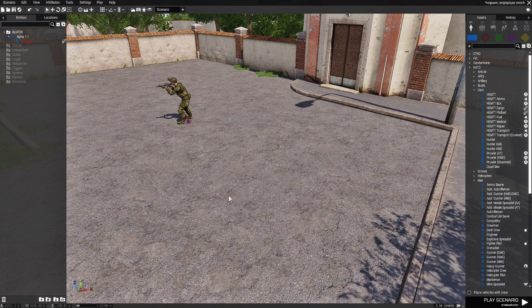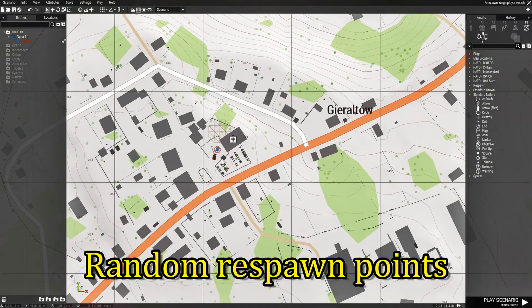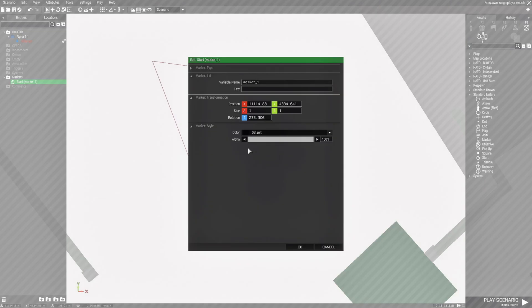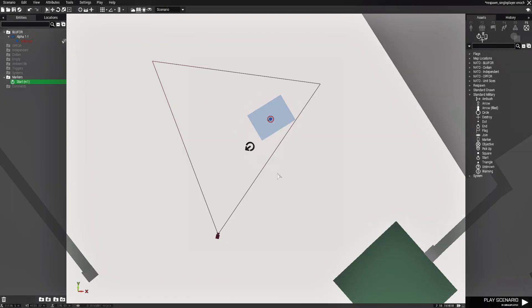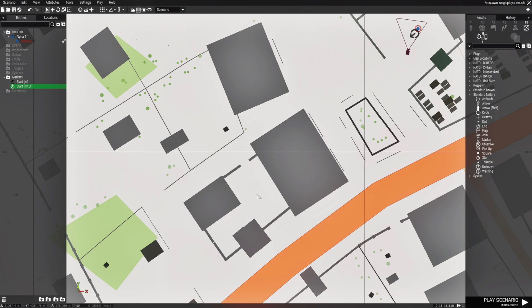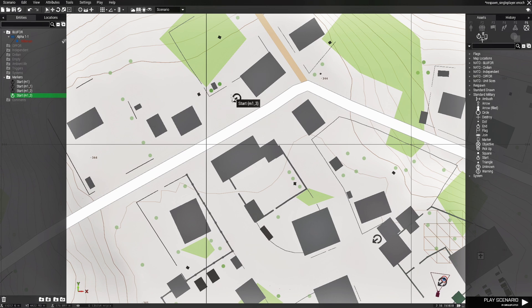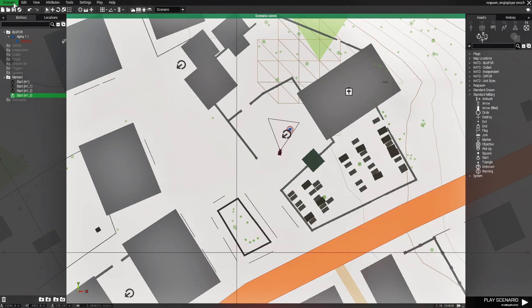Let's go back to the editor, get rid of the vehicle, and go to the map to place down a start marker again named M1. We'll copy this marker with Ctrl+C and paste copies at different locations — one here, one here, and one here. So we now have M1, M2, M3, and M4. Let's save that and go to our scenario folder.